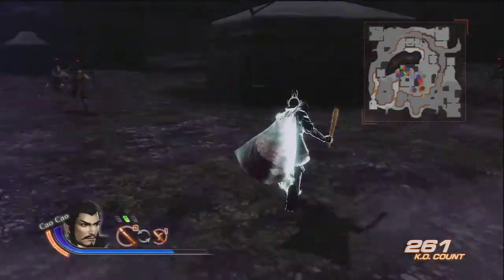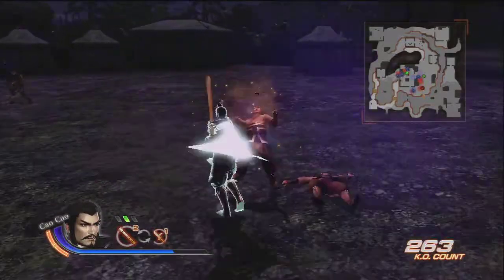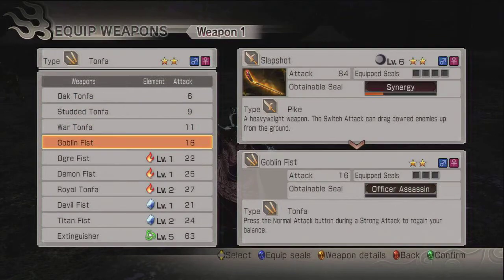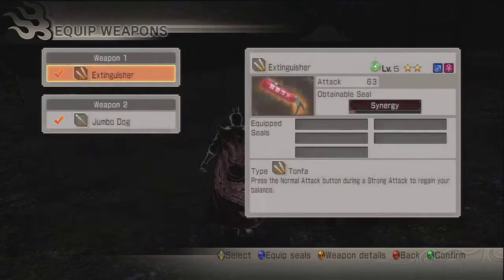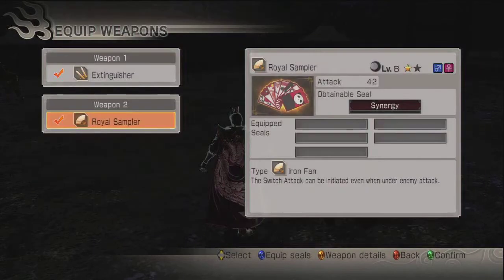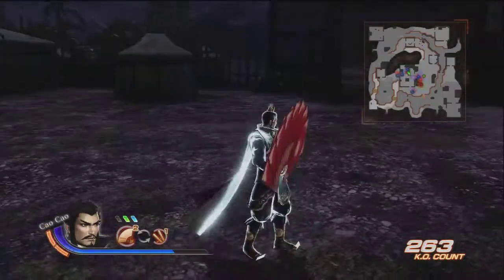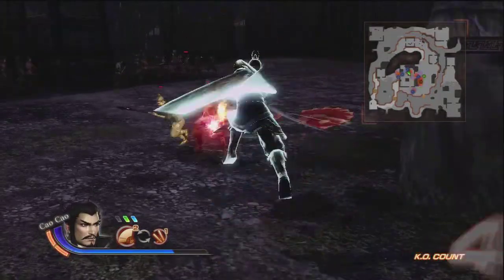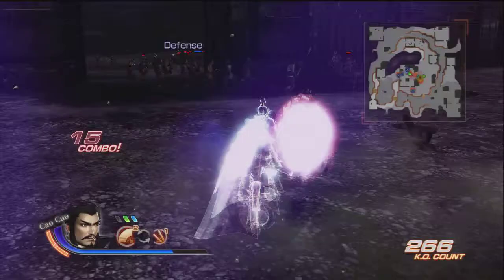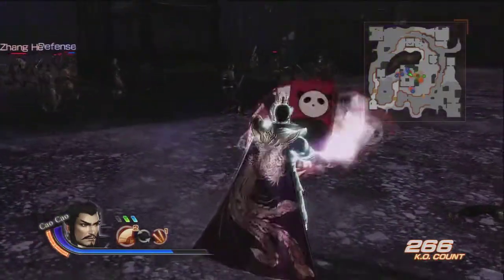What else have we got on the menu? So: tomahawks with fire extinguishers, jumbo dog, and a fan which is the royal sappler — they're like cards, yeah, like panda cards. Oh they're gigantic too!